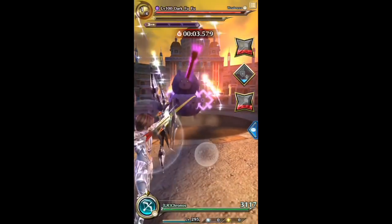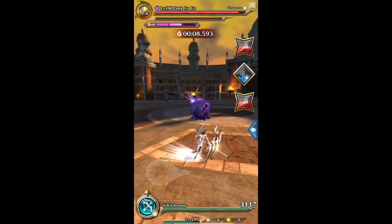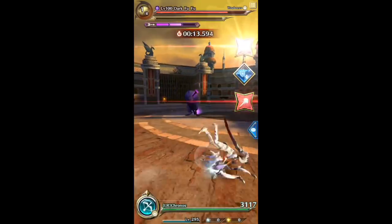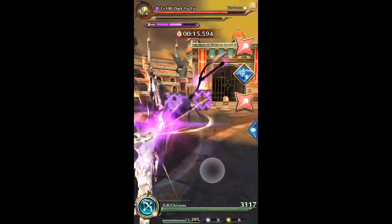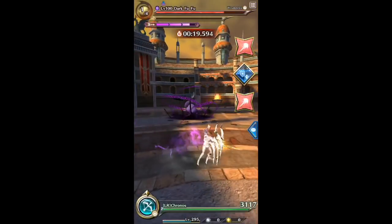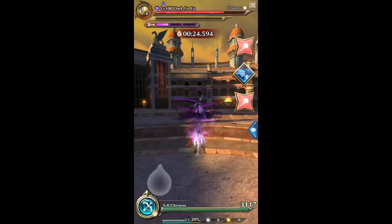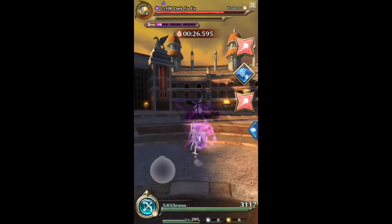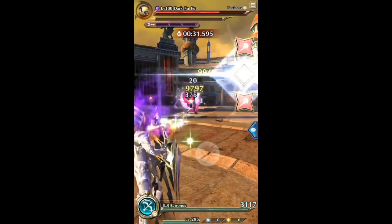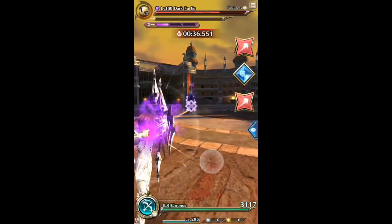As you saw there, the arrow hit two spots with one shot — that's a pierce shot. That's the standing special action. The behemoth has limbs, and when the arrow goes through the limbs, that's when you get the pierce shot. When you get multiple hit markers, that's when it pierces.